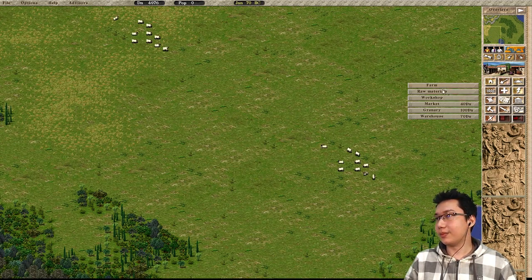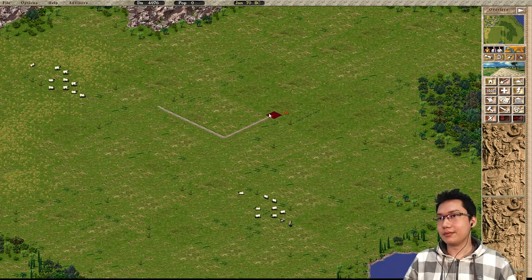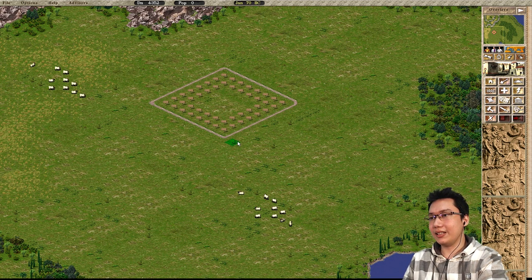Let's check the raw materials on this map — clay pit, timber yard. Let's go ahead and build a housing block and get these people moved in. We'll need some houses on this side as well.